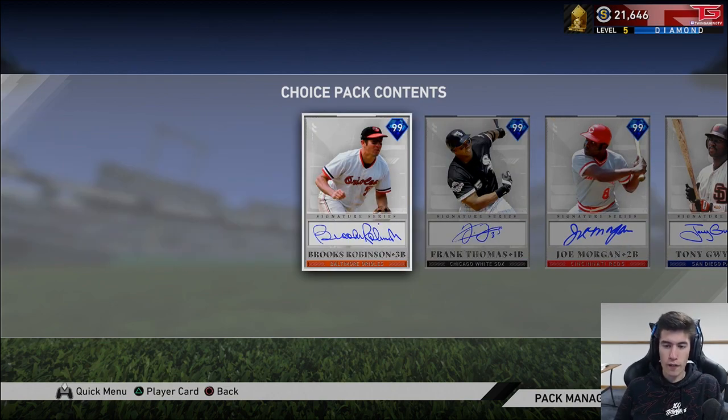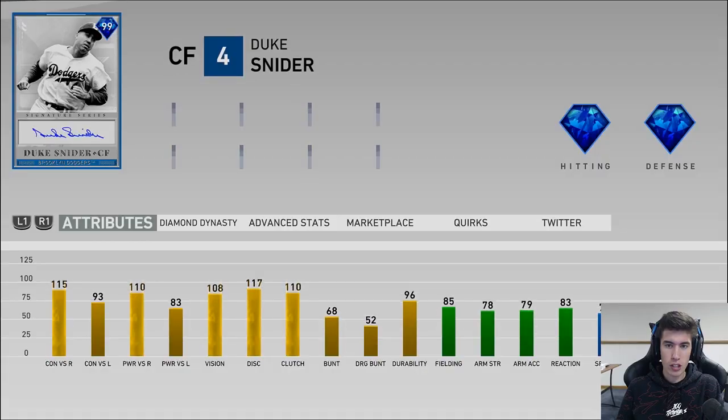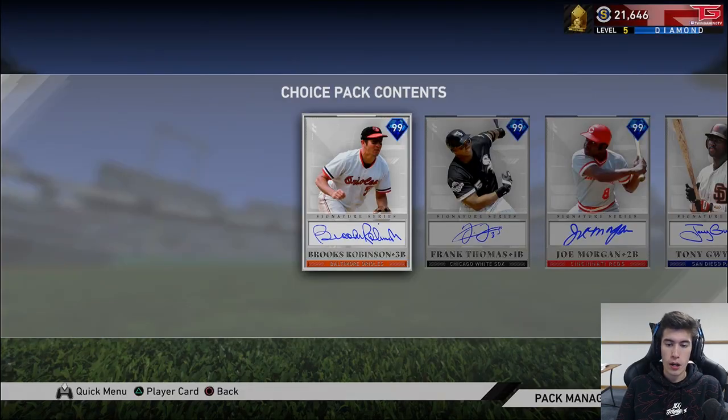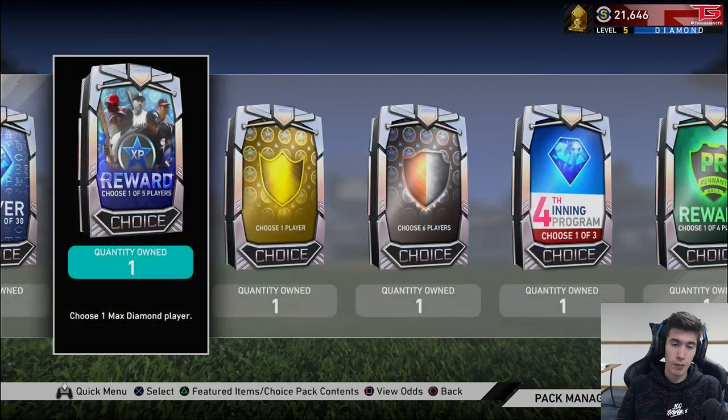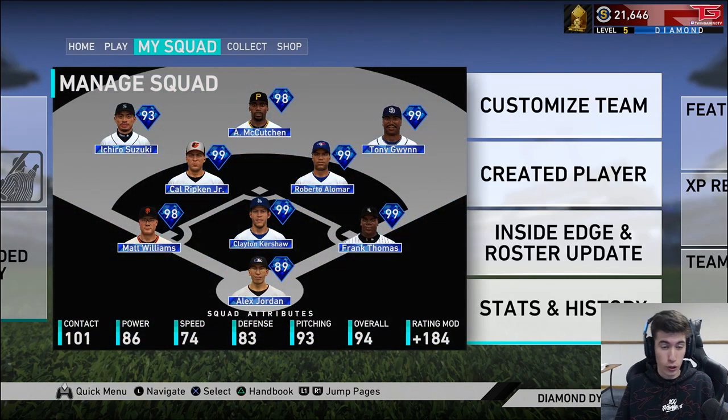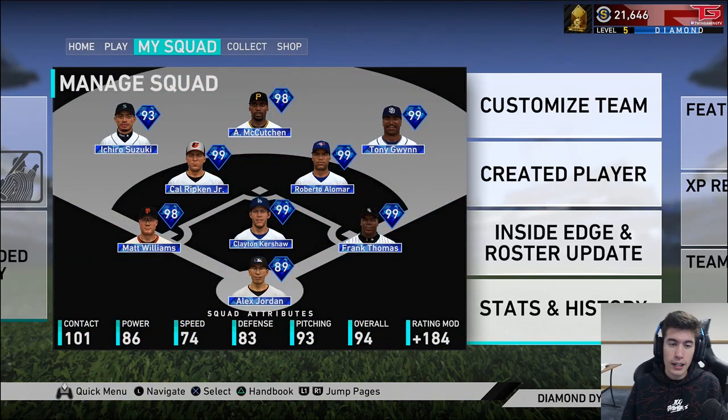I'll show you my squad first. Third base, second base, center field — he also plays the other outfield spots. Joe Morgan doesn't play anything else. Brooks Robinson doesn't. So outfield, third base, second base. This is the squad that we're currently rocking with. If I were to get Joe Morgan, he would be going in for Roberto Alomar.